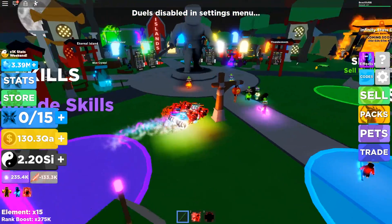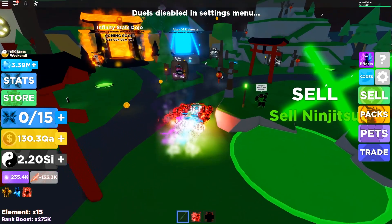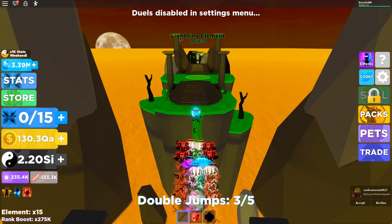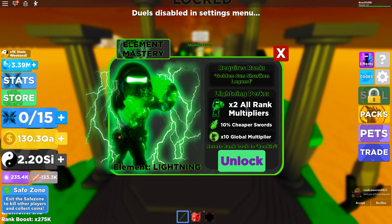I need to buy some jumps so I can make it to the elemental place. Double jump, get all that out of the way. Someone almost chopped my toes off but I ninja jumped out of the way. Let's go ahead and grab this lightning element — is it worth my time? Yes!